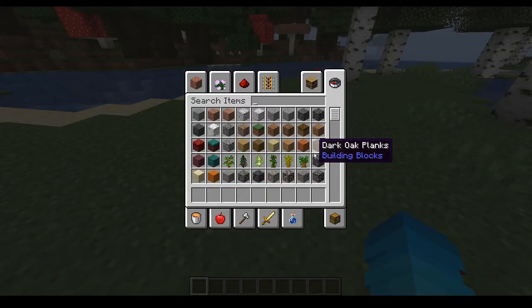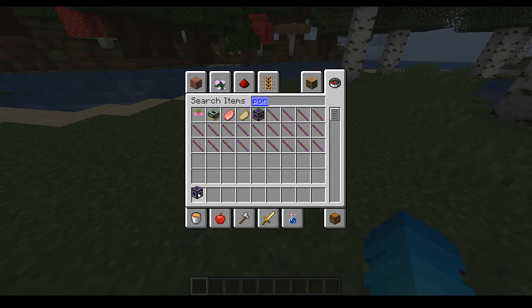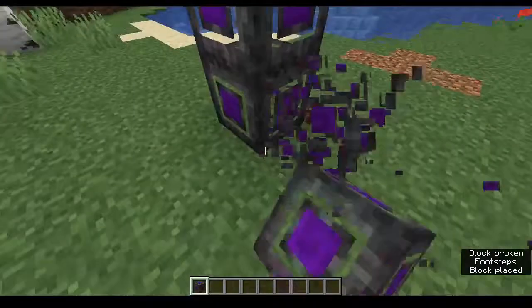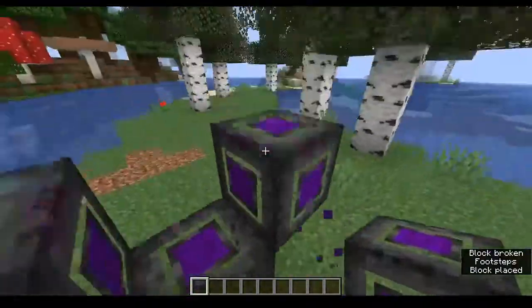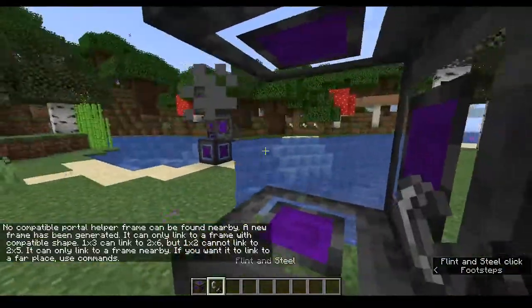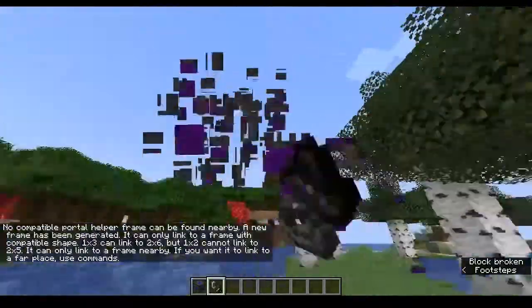I'm thinking of making a small house that turns into a big house. These portal helpers can basically make portals from any size you want. So like I can make a portal this big — and bang. Now I'm looking through this portal.